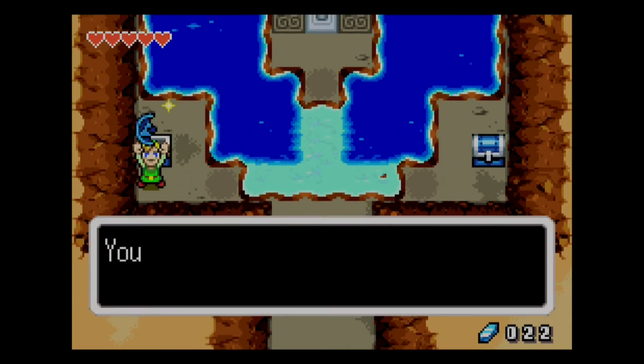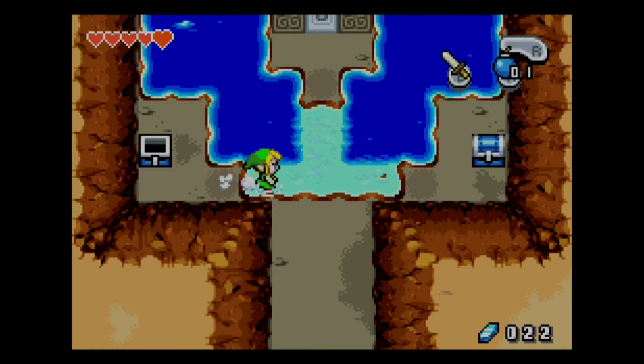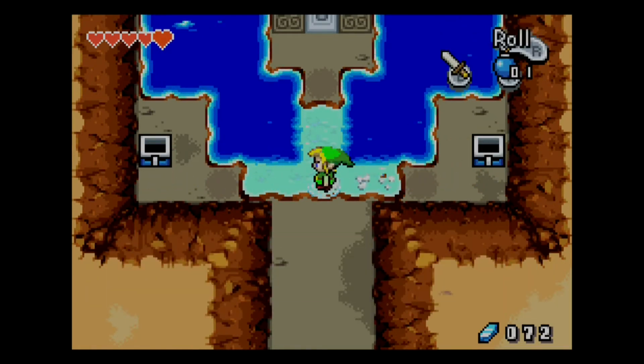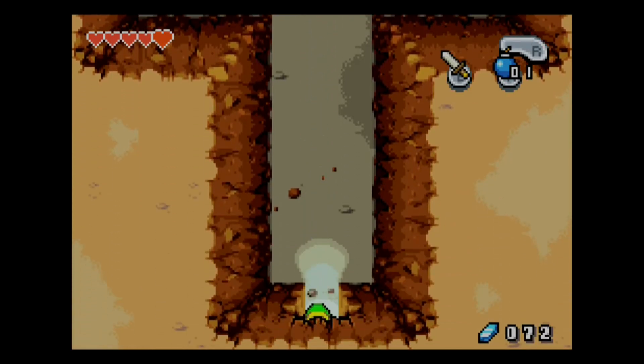Let's check here — we got a Kinstone piece. Kinstone pieces, I don't know exactly, but they reveal heart pieces and stuff I think, when you trade them with people.